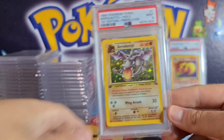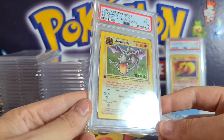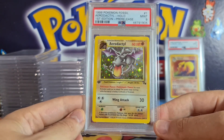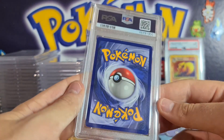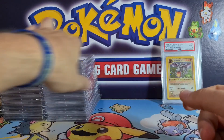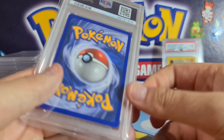The iconic pre-release Aerodactyl — you can see it's got the pre-release stamp, one of the first pre-release events. Back then it wasn't like a sealed pre-release tournament; I think it was just people going to stores just before they opened. If anyone knows the exact story of how these pre-release Aerodactyls were distributed, please leave a comment below — I'd love to learn something today.